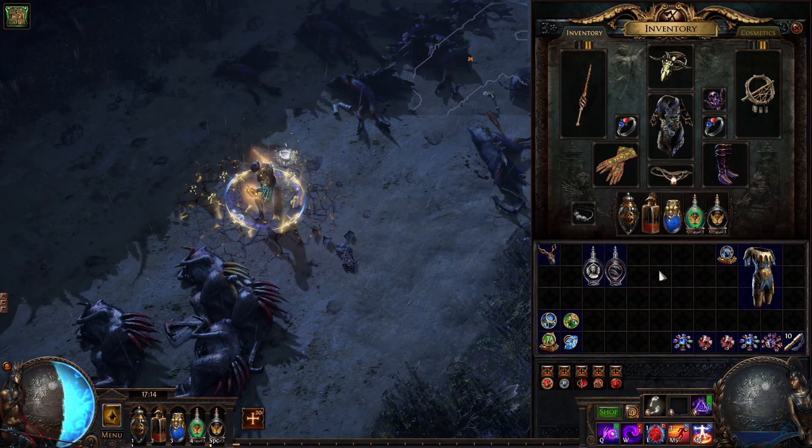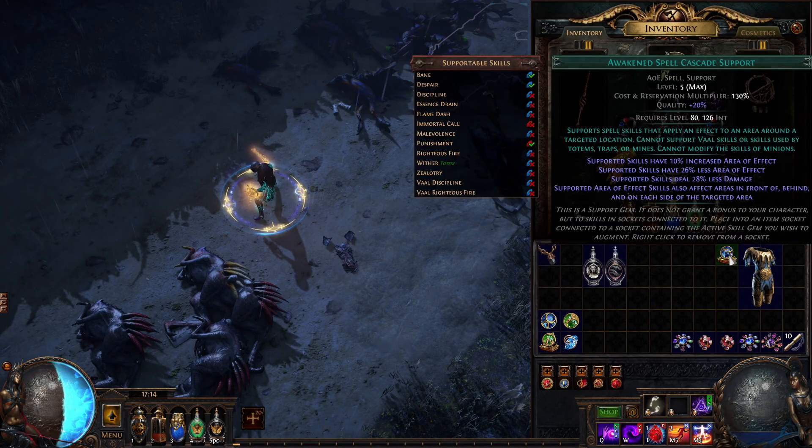The next item you should get is Awakened Spell Cascade Support. If this support is not more than three Exalted Orbs, that is something I will try to get.